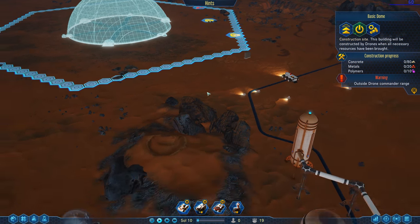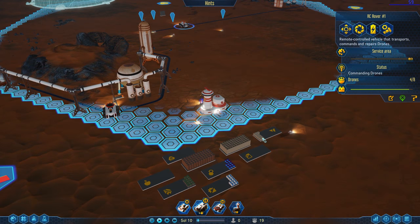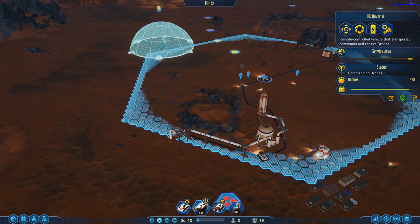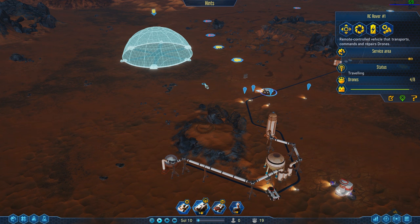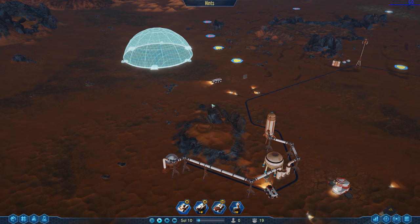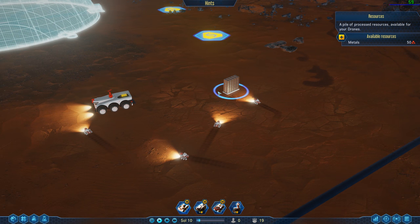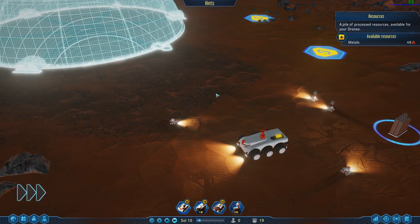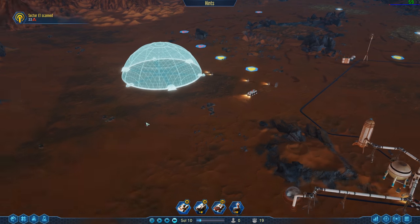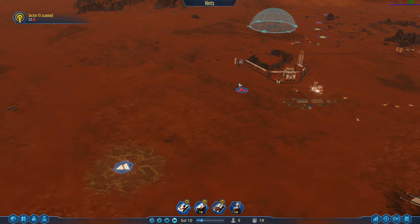Alright, I think it's time to start getting this constructed. The problem is these resources are just out of range, so by design they're not gonna be able to build this because there's nobody in command range. If I get this guy a little bit closer, that's gonna put the dome in command range. If there's any concrete in the area these guys are gonna go get it. Now there's a bunch of metal so they're gonna use that. We got a lot of resources in this sector. I'm happy with it.